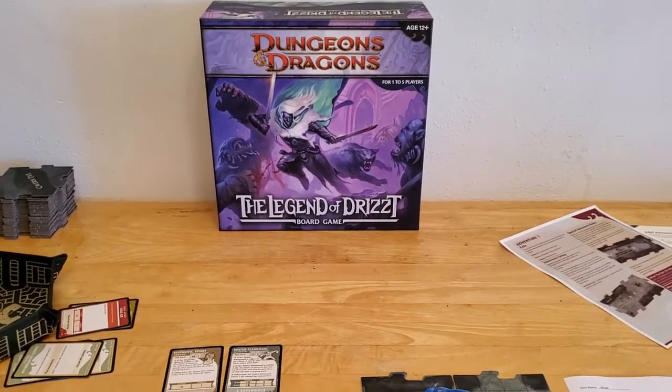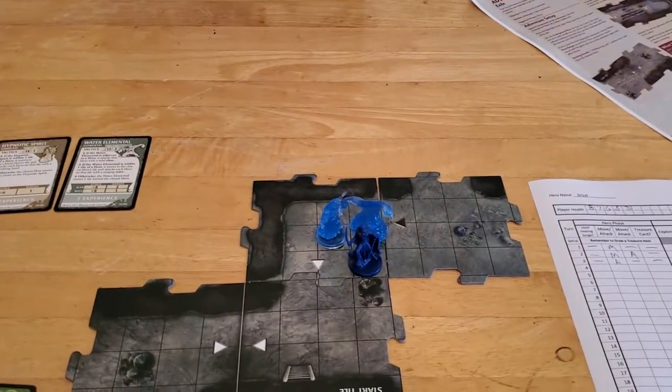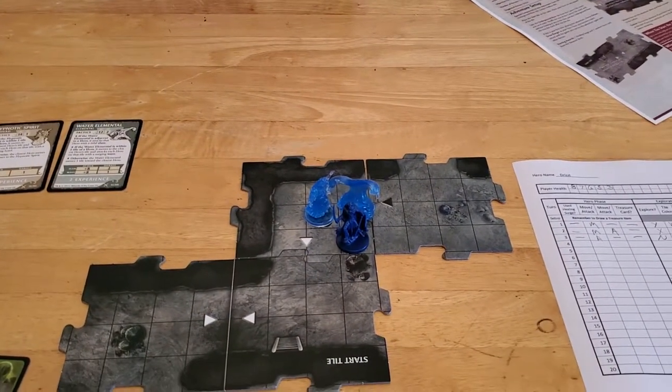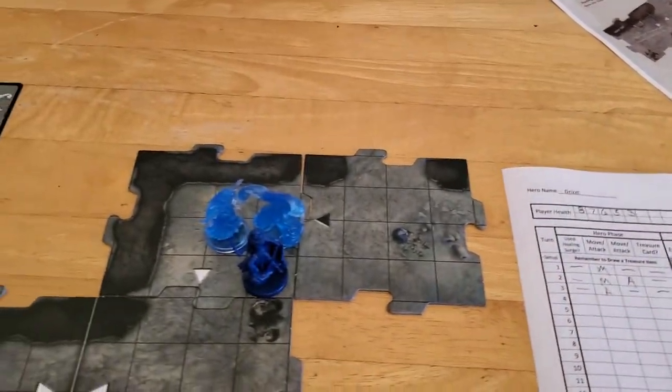We're back with turn number four, Legend of Drizzt board game, adventure number one. Things are just not going very well for us at all. But let's go ahead and start turn number four — it's our hero phase, and I'm going to try the same thing I did last turn.